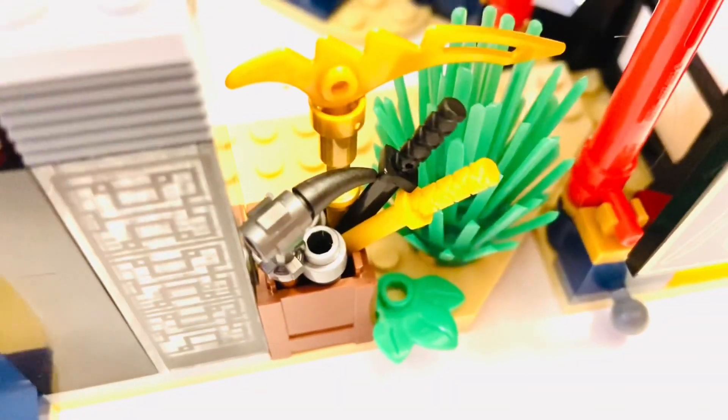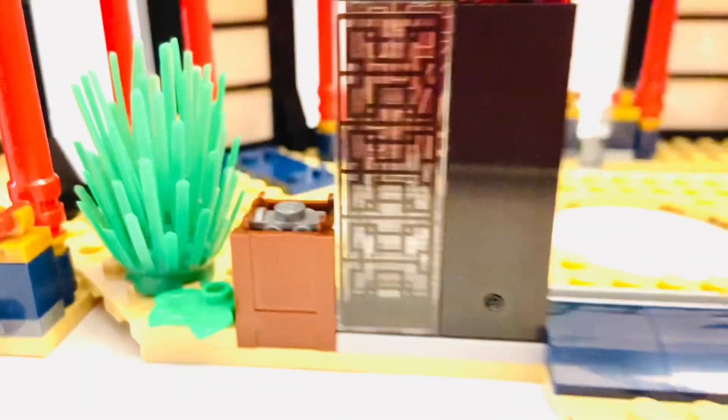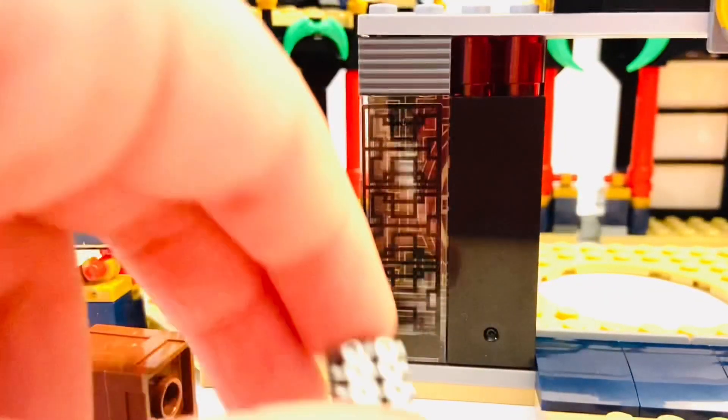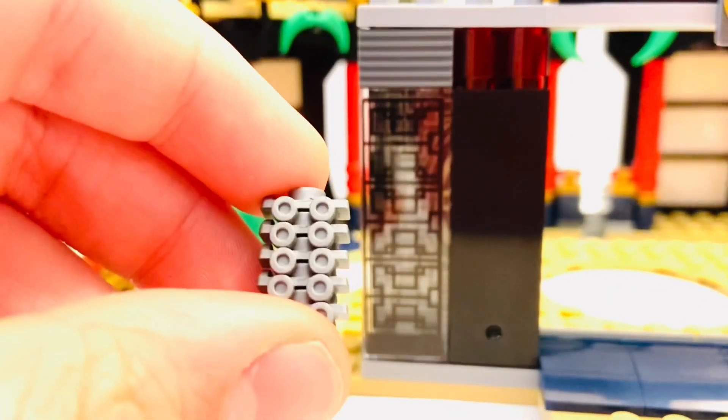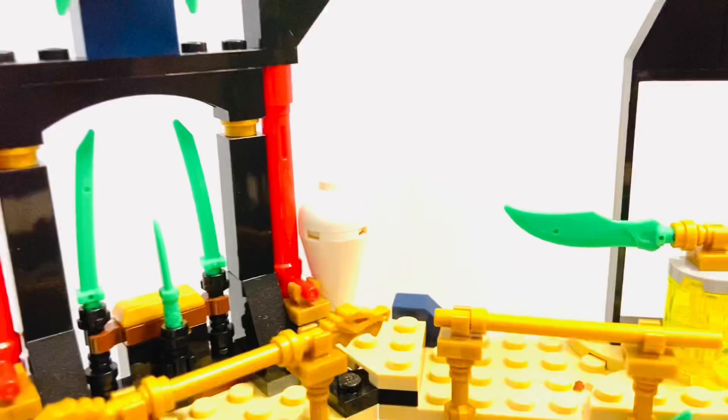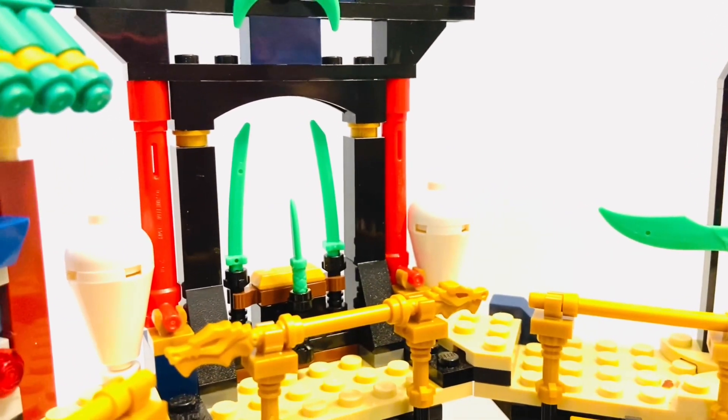At the front we have some crates — one with weapons, one with some greenery, and one with roller blades, referencing that really cool roller-blading scene from Tournament of Elements. They stack so they fit really nicely. Inside the back, along the railings, you can see we have some weapons.